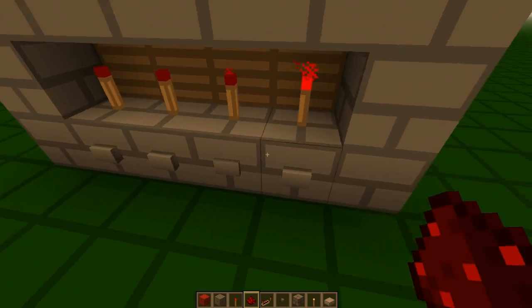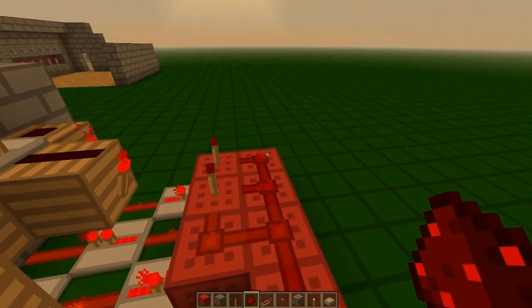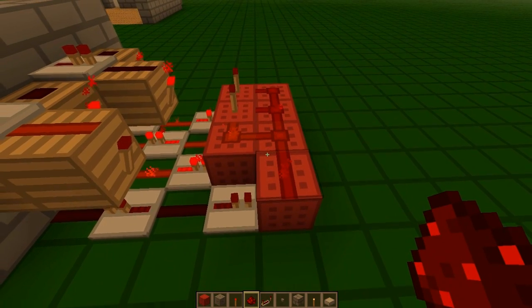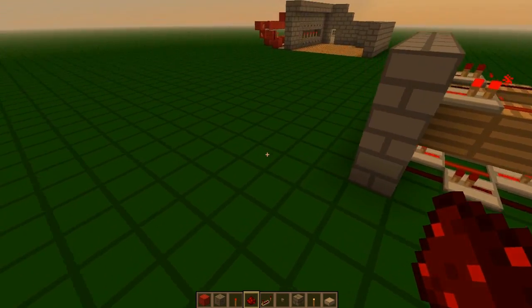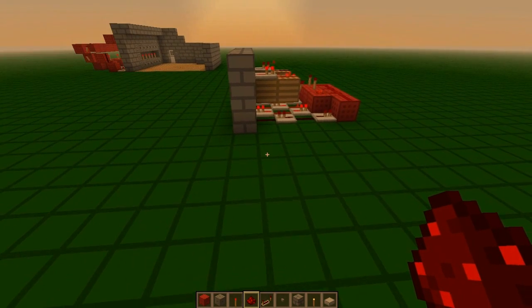And if we have an incorrect code, you'll see that the redstone wire here is activated. Next, we'll move on to building this room here and checking that the code is correct.